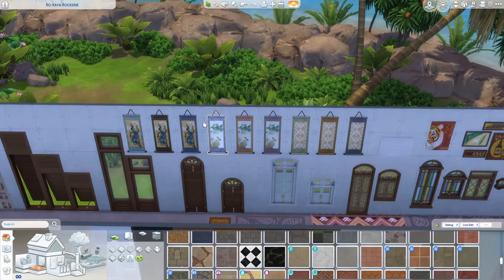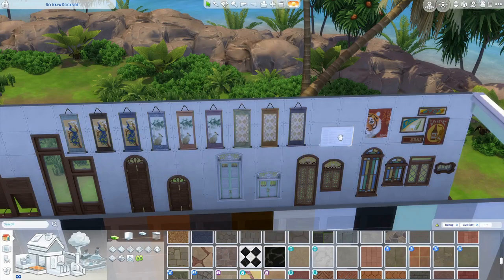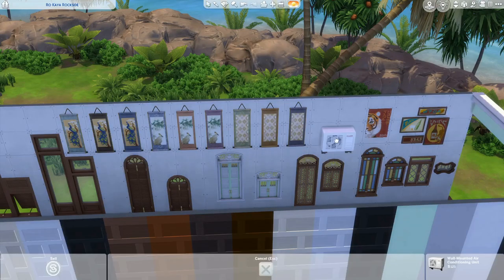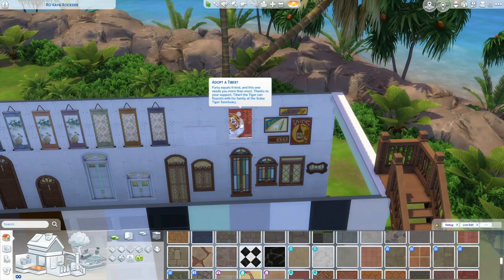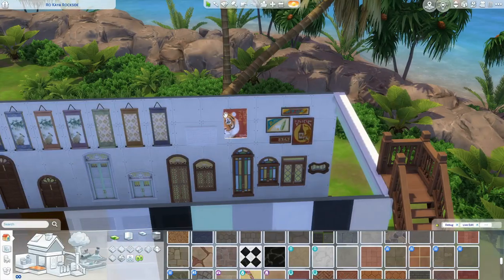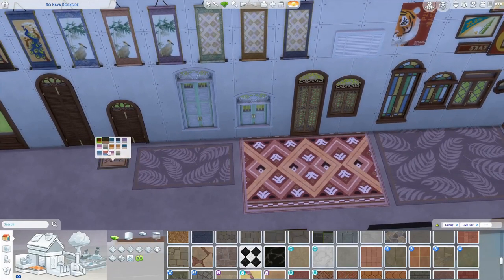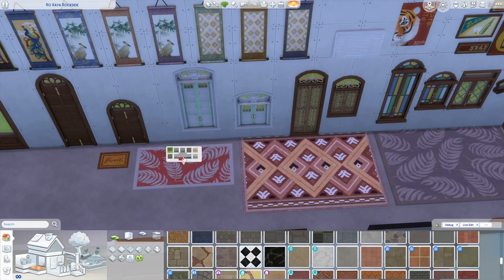Down here we have some tapestries which I think are absolutely beautiful — I love the detailing in them. This is an air conditioning unit: that's what it looks like on the inside and on the outside. Then we have an 'adopt a tiger' item to help out with the sanctuary. We have some more art over here with lots of different swatches — the same images in different fun colors. We also have rugs: a little welcome mat that comes in a few colors, and a leaf or fern rug.